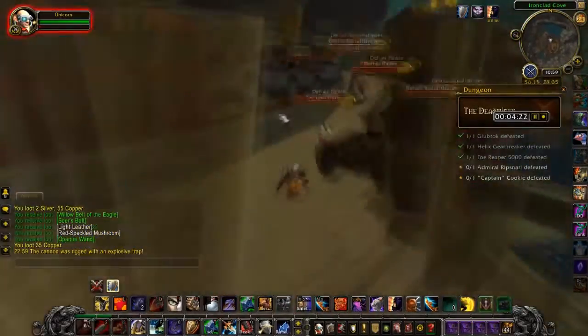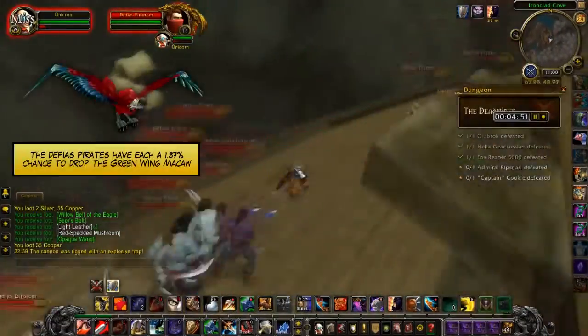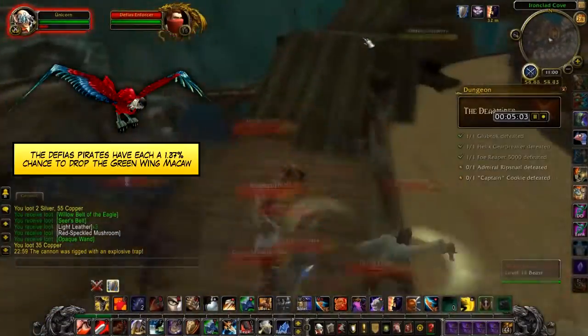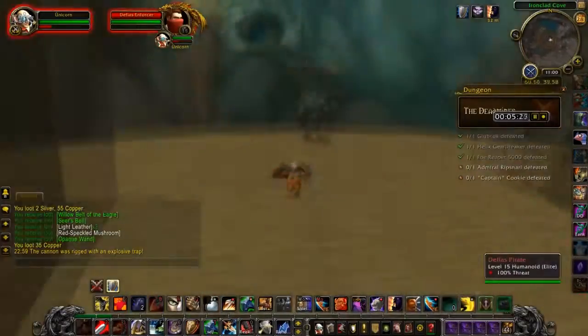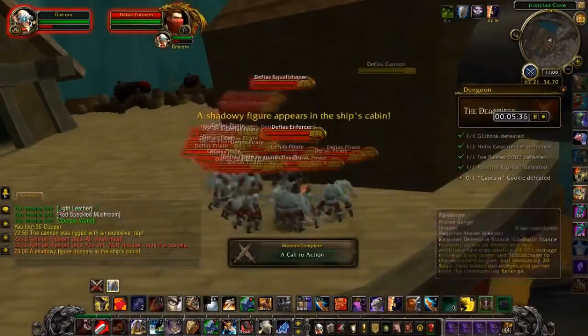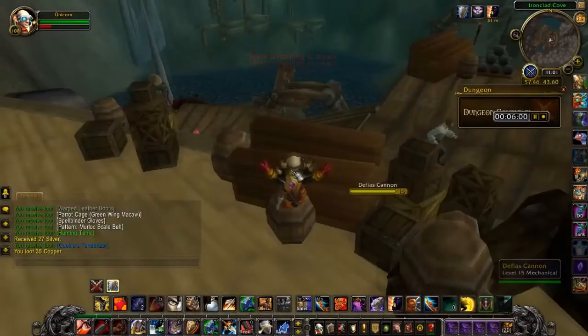On the ship, I pull the two packs to the right and then do a complete circle the other way. All pirates on the ship have a chance to drop a pirate pet worth around 200 gold. I pulled them together behind this wall and killed them with Admiral Rip Snarl. After that, you can head into the ship's cavern and kill Captain Cookie for the instance reward.